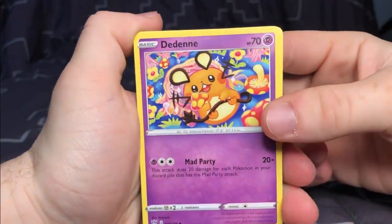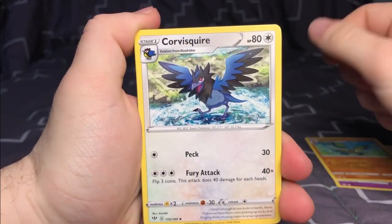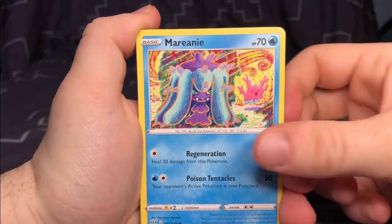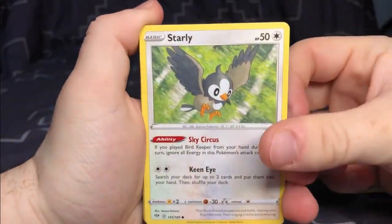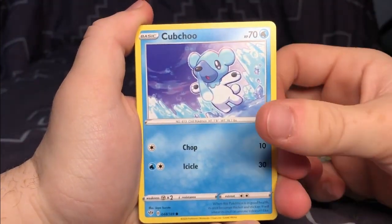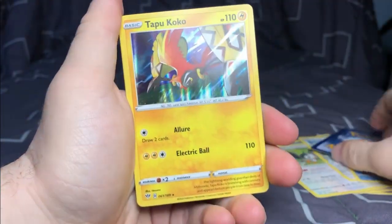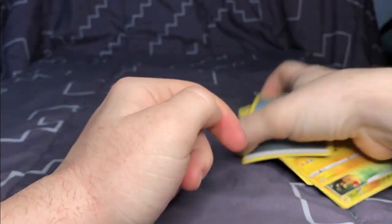We get a Danaé, a Viabra, a Corvus Squire, a Marini, Furloin, Starly, Aeron, Cub Chuu, hello Amphros, and a Tapu Koko. And then of course the energy card comes with every pack now.